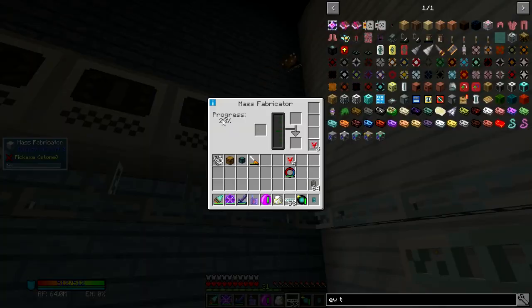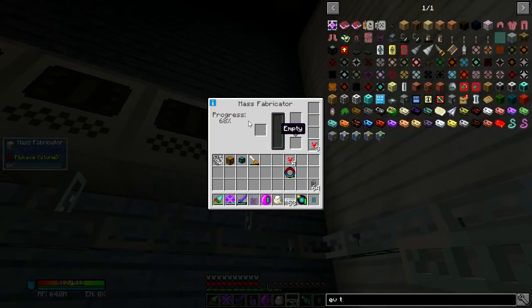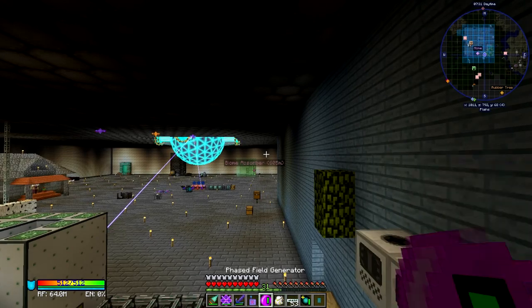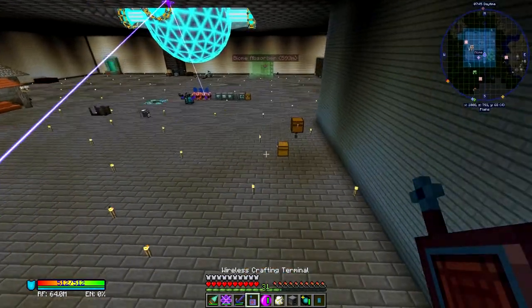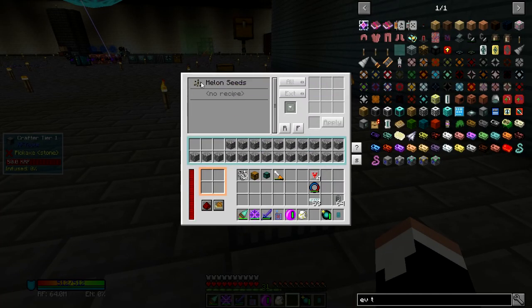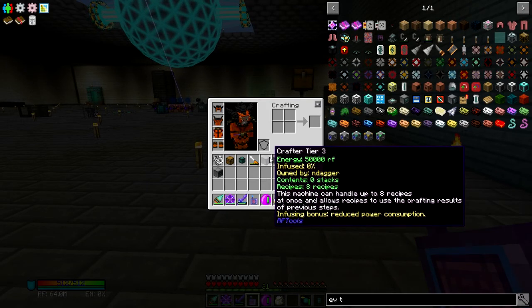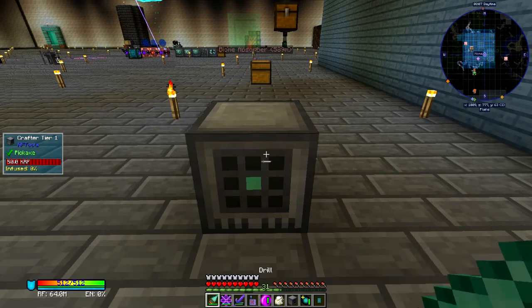Good. We're also producing UUMatter stupidly fast for only pulling that much power. We've already produced most of a millibucket — now we've got one millibucket of UUMatter already. Next we're going to need one of those crafters I was using. Let me pull all the crafters out and look at them one by one to find the right one — eight stacks, that's cobblestone; there's my scrap boxes. We'll put the rest away.